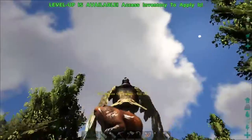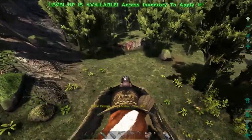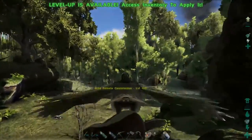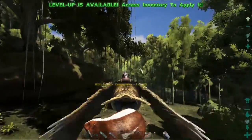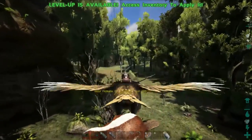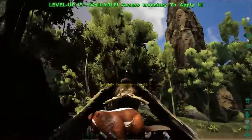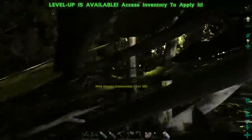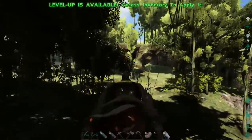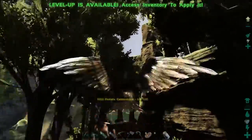All right guys, so we took out the argent and we found a level 120 beaver. At first I got super excited thinking that's the max level, but then I realized it's not because we're on the Center and max level is 150. Either way, that's still a really good starting level beaver. What kibble do they take — is it galley kibble or terror bird? I'll have to look it up. Because we can pick him up with the argent, we're going to take him home and knock him out. We have 42 narcotics and 45 trank arrows, which should be more than enough — probably takes like 15 to knock this guy out.